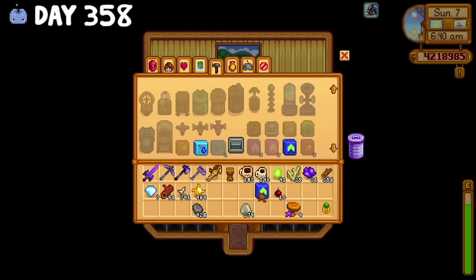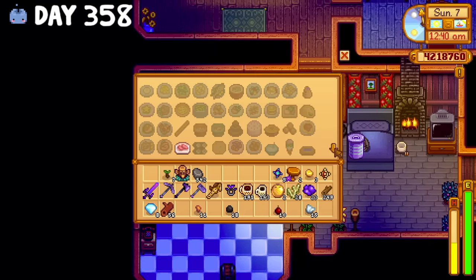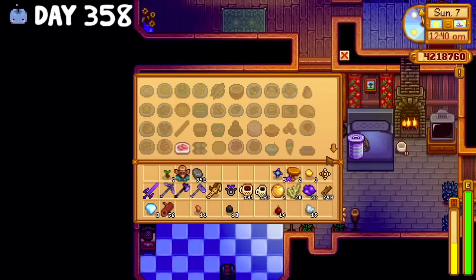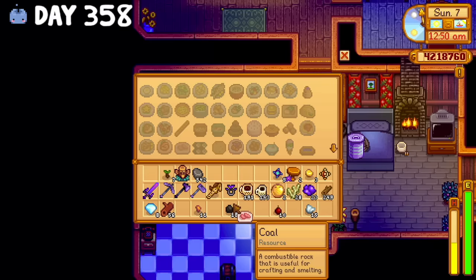With all that disgusting math aside, I continued to chip away at all the crafting recipes, collected more slime, and had something a little odd happen. Why is sashimi a cooking option? I don't have a single fish in my inventory — the closest thing would be white algae, but that's not a fish. I guess I'll just make it? I'm so confused.